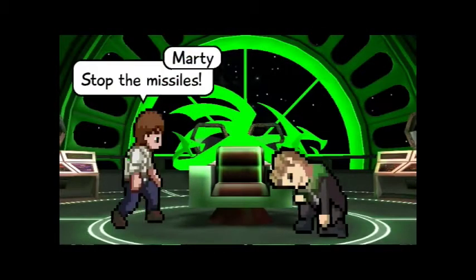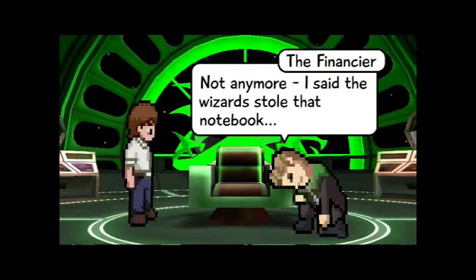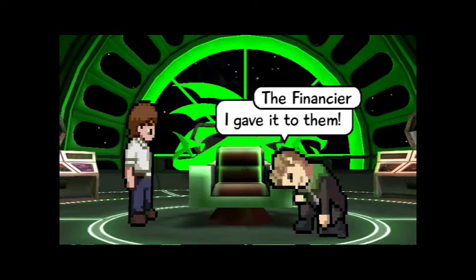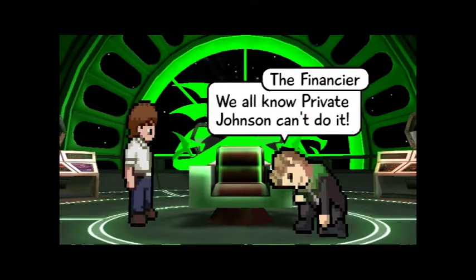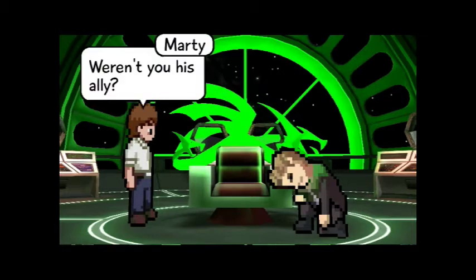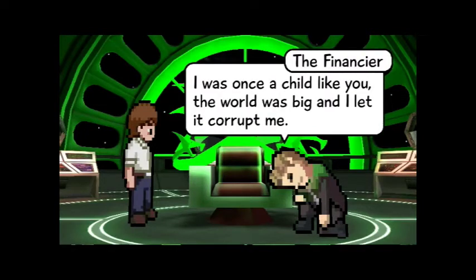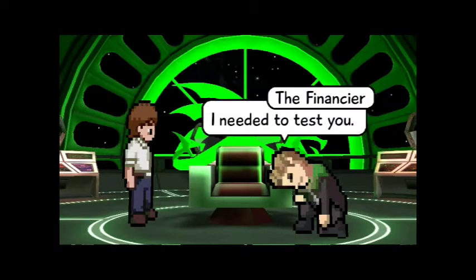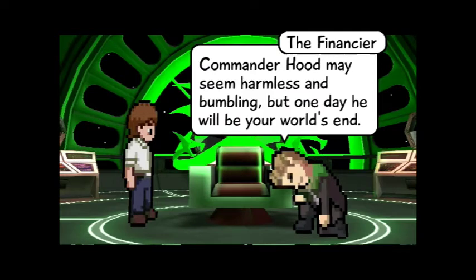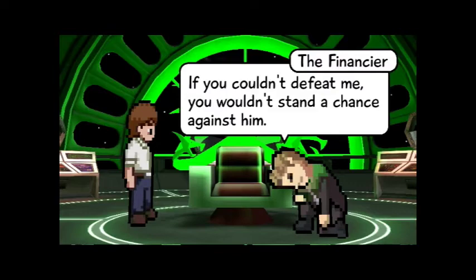Done already? So you've defeated me. Stop the missiles! The missiles were never a threat. What do you mean? I was once a villain, Marty — not anymore. I said the wizards stole that notebook — I gave it to them. But why? So they could seek out a champion — someone to save the human race from Commander Hood. We all know Private Johnson can't do it. Weren't you his ally? Didn't you build him into what he is today? I did, but I regret that past. I was once a child like you — the world was big and I let it corrupt me. I want to undo the damage I've done. Why did you fight me? I needed to test you.